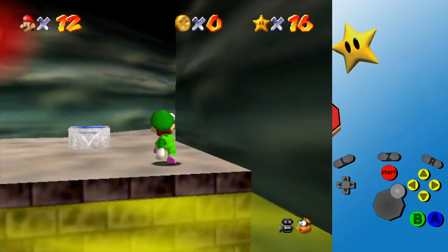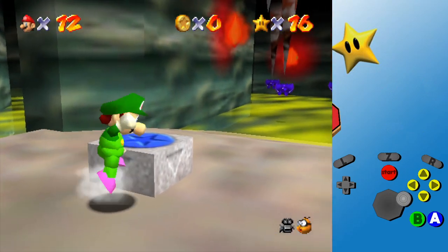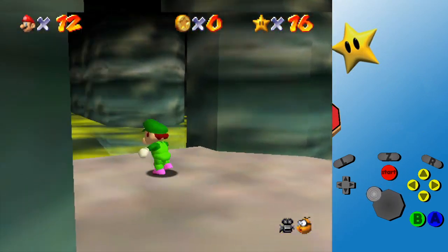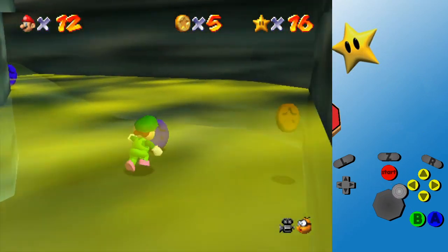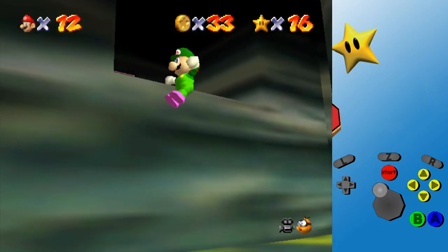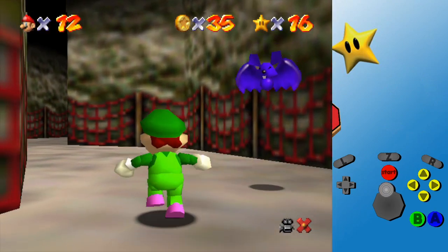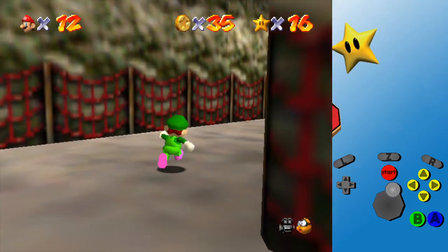We're in the Hazy Maze Cave. I don't know if there's gonna be anything directly nearby. Don't really need these 100 coins, blue coins, 400 coins, purple coins. It's very nice, deep purple. But I'm gonna grab them anyway because we can get 35 coins pretty quickly.